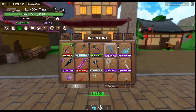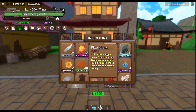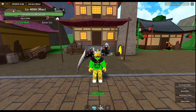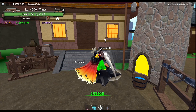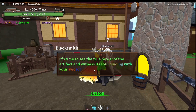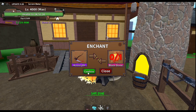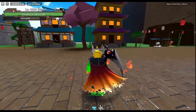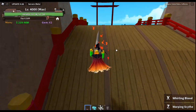Boom, there we go — there's the blaze stone, two of them. Let me get a quick screenshot of it in my inventory. Now let's go and engrave it on my aqua scythe, really quickly. Boom, simple and easy.